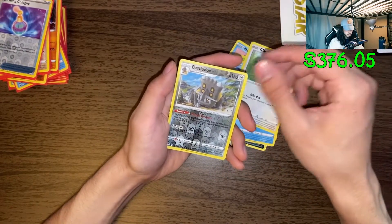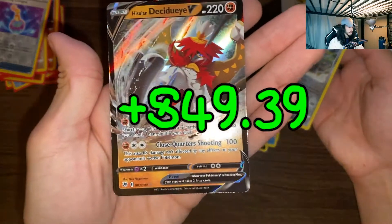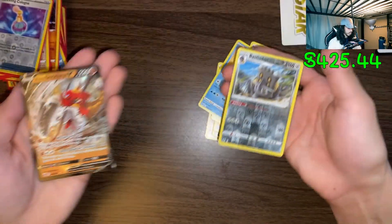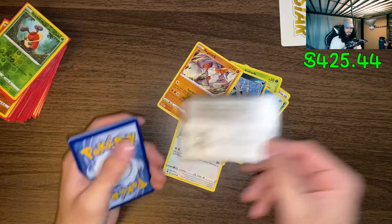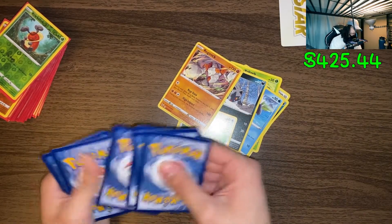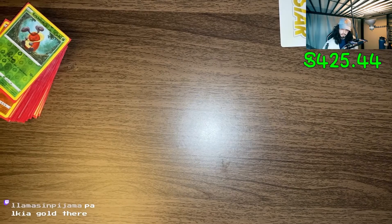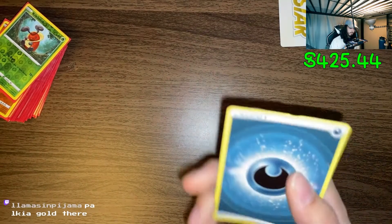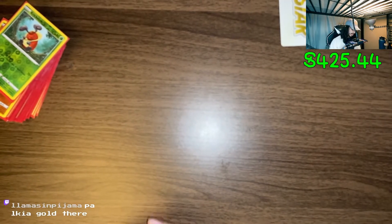Oh, reverse holo Bastiodon - and oh! This card looks so cool. Hisuian Decidueye V - alright. Oh, this one had black corners. I expect some big pull - if I don't get any I'm gonna be very sad. Oh, I fumbled this card - ripped this energy. This is the one I dropped on the floor.